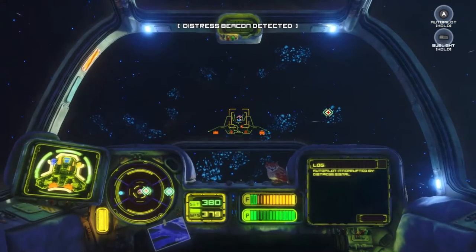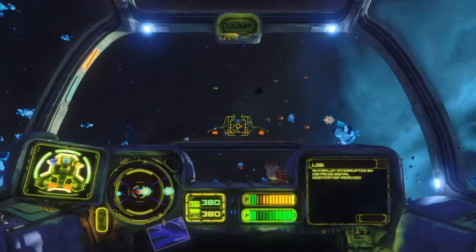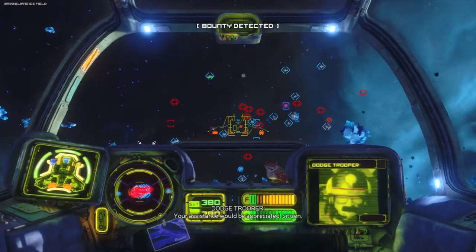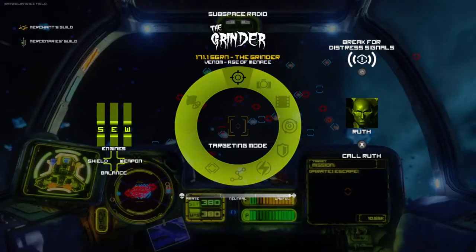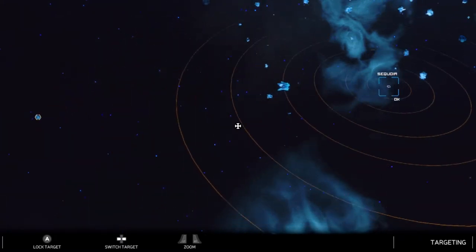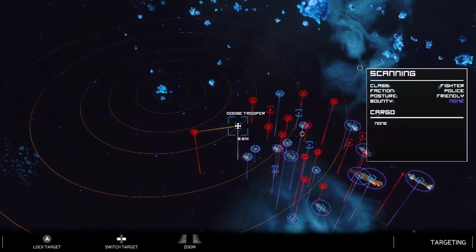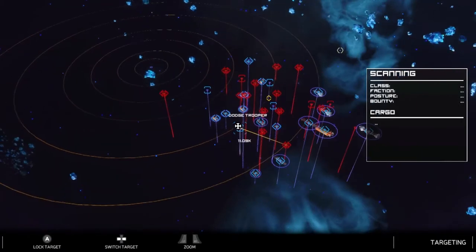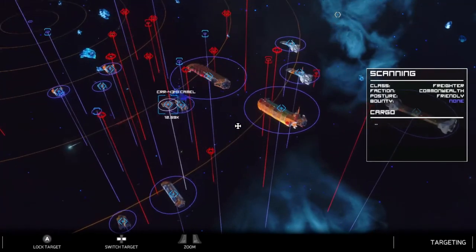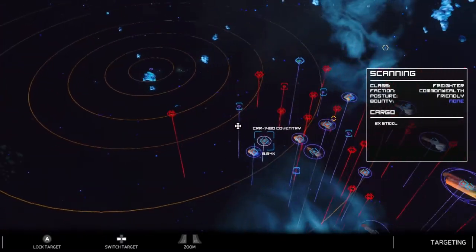Autopilot disengaged by distress signal — that might be a trap. It might be a distress signal; destination reached. First step: scan the area. There's everybody. The cops are scared. Normally I wouldn't help them, but because there's money in it — I'm being paid to help the cops. We've got quite a few enemies; it's going to be a big battle. No big destroyer this time, but that's what our battle's gonna look like.